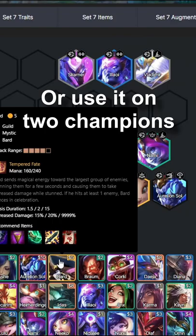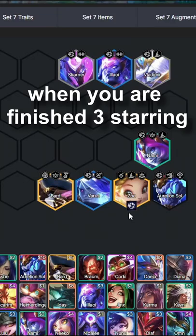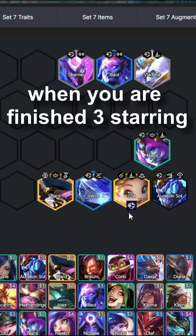Use it wisely on a champion you want to get three Astral rewards on. Or use it on two champions — if you have an item remover, when you're finished free-starring the first unit, just move the Astral emblem to the second unit you want free-starred. Your board will be completely stacked with free-stars.